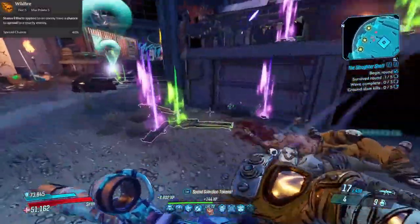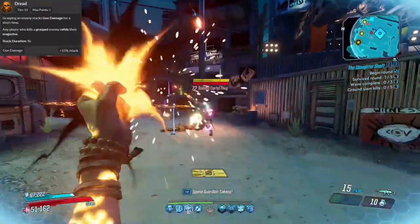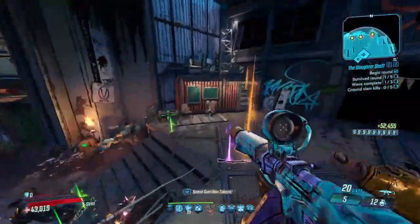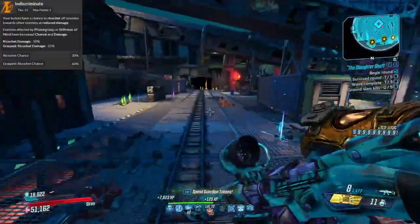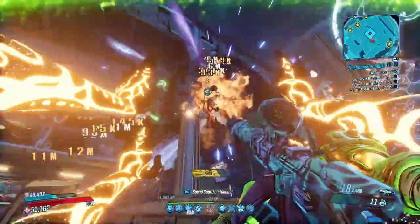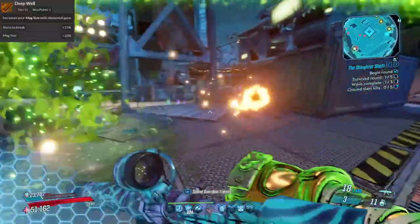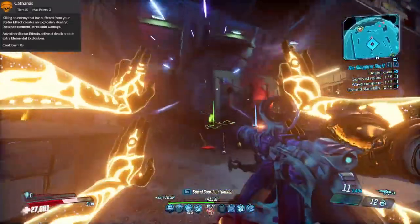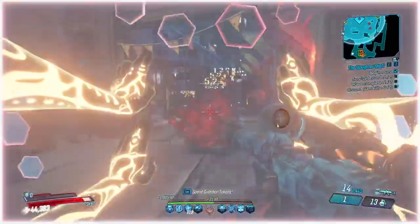I put full points into Wildfire to spread as many status effects to nearby enemies. Dread is an extremely useful skill — since I'm only using one weapon, I would like to not have to reload as much as possible. Once the enemy I phase grasp dies, the magazine automatically gets refilled, and with each enemy grasp we also get a gun damage stack. Indiscriminate gets full points mostly for the Ricochet damage when I have an enemy phase grasped, though the Ricochet damage also applies when freely shooting enemies outside of a phase grasp. I put a point in Deep Well just for the magazine size, and another point in Catharsis for the area skill damage explosion it creates from other status effects. Sustainment, again for the use of our Attuned Element upon grasp — we have Lifesteal, and this is all for survivability.